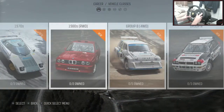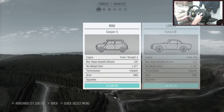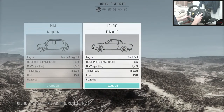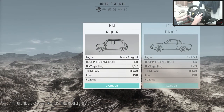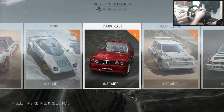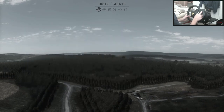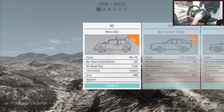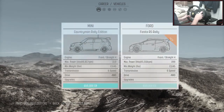Vehicle classes — there's quite a few. Should we just start with the 1960s? We've got a Mini Cooper S or a Lancia Fulvia HF. I'm kind of tempted to go with the Mini just because I'm British. What's in the 1980s? E30 and a Sierra Cosworth — not bad. But I think we're just going to start at the bottom and start with the entry-level.